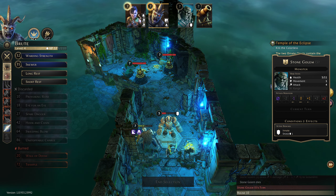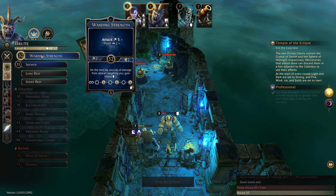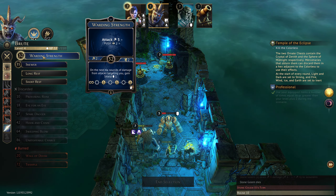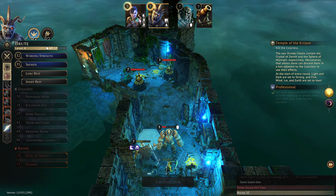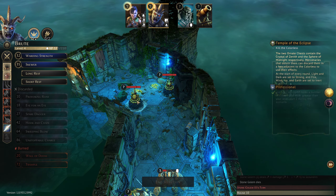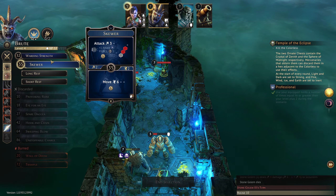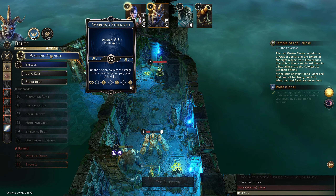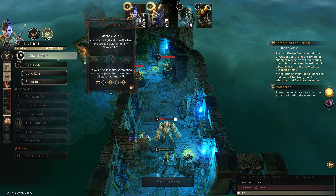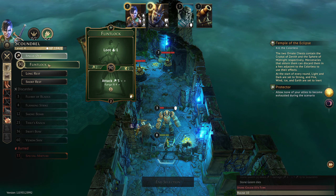Destroying these turret things is going to be a pain in the neck. Attack and push, or attack for three. Is it worth trying to move six — one two three four five — just so that we can be adjacent to these guys and start hitting them? We'd burn a card to do it, but if there was ever a time to burn a card to move six, it seems like the time.